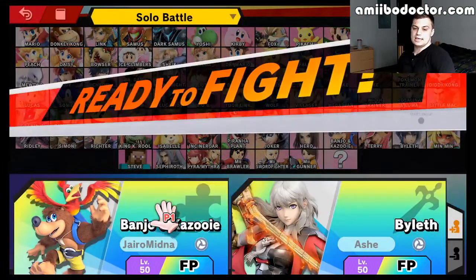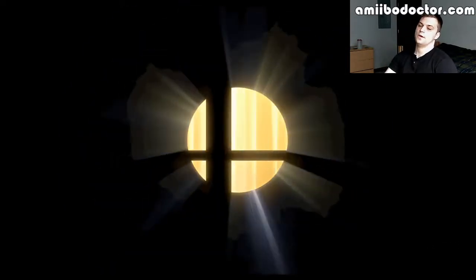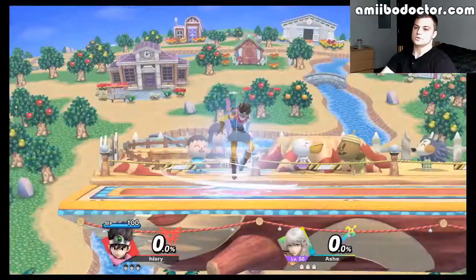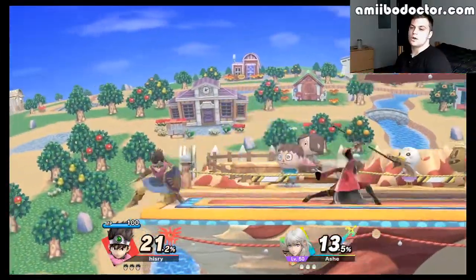So if you're going to beat the Byleth Amiibo — this one is not as wall-y as most of them, so we're going to have to get a little creative. I think we're going to go... I haven't played Hero in months, so this ought to be interesting. It's either Hero or Mii Gunner — those are the characters you should use to beat Byleth. You can use others, but projectiles are really what you're going to want.